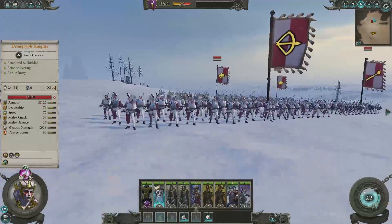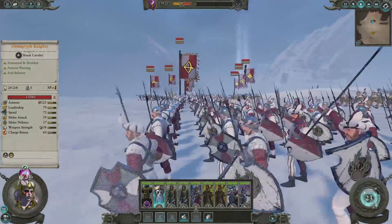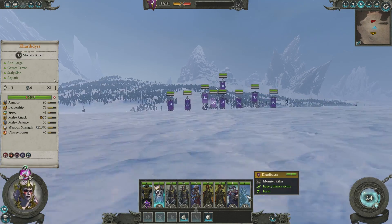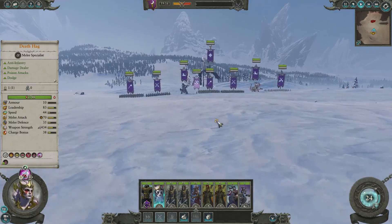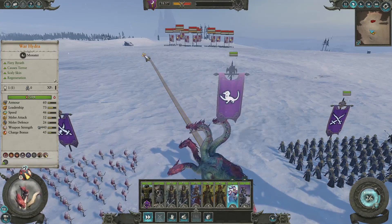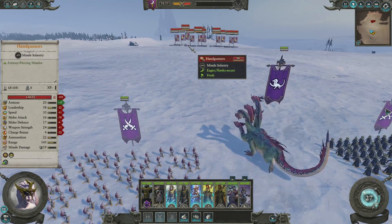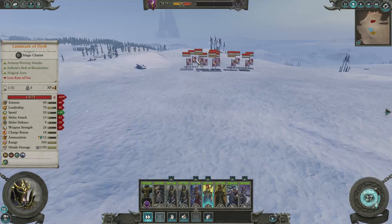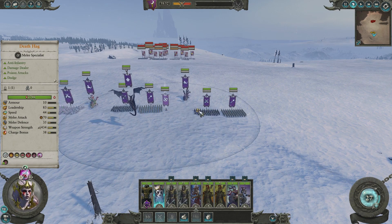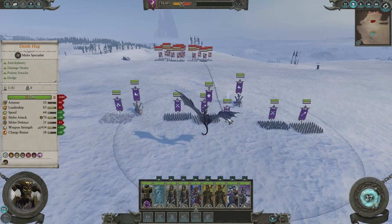They've got some handgunners, some bowmen, some great swords, and some Demogryph knights — pretty much half eagle, half lion without wings — and they are lining up everywhere. We should be fine though; we're going to send our big boy hydras and the Cabiterus. We're going to get our halberd guys to go straight for the Demogryph knights, because they will be able to counter them pretty well.